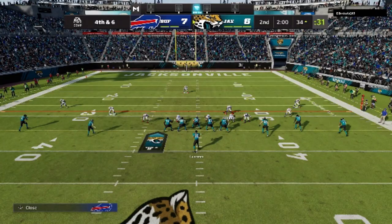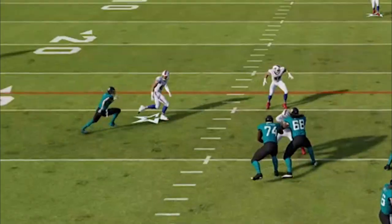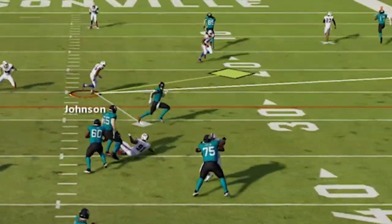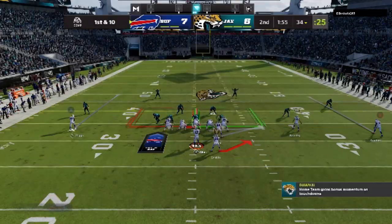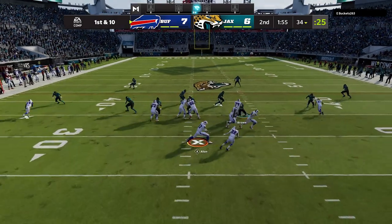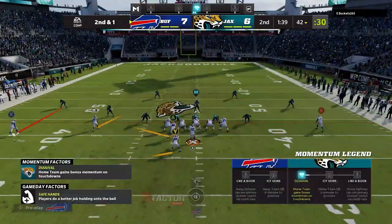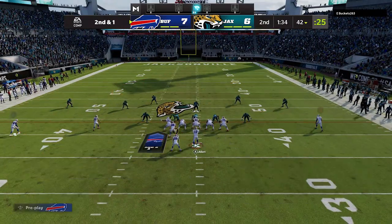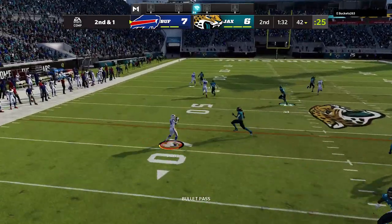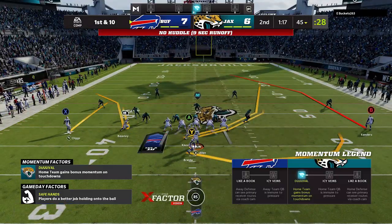On the defensive side we get our opponent to fourth and six. He probably could have kicked the go-ahead field goal, but he wants touchdowns only — and on the very next play he forces it over the middle because of pressure and we get the ball back. Up one point, we're about to go up a lot more. The defensive formation is packed tight again so we hit him with the halfback toss one more time, getting another essentially 10-yard carry. He's been running a man blitz out of the 3-3-5 the entire game.